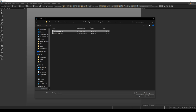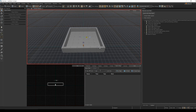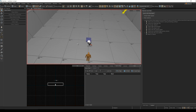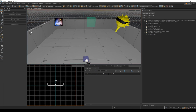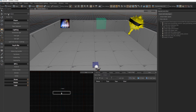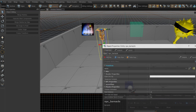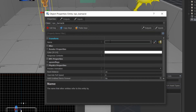Yesterday morning I received a message from a subscriber asking whether I thought a barnacle could be set up to drop a random item instead of setting it up ahead of time to drop a specific item. Challenge accepted. I'm going to start with a fresh map and drop in a barnacle. I'll name this barnacle Barnaby because Barney is kind of already taken.